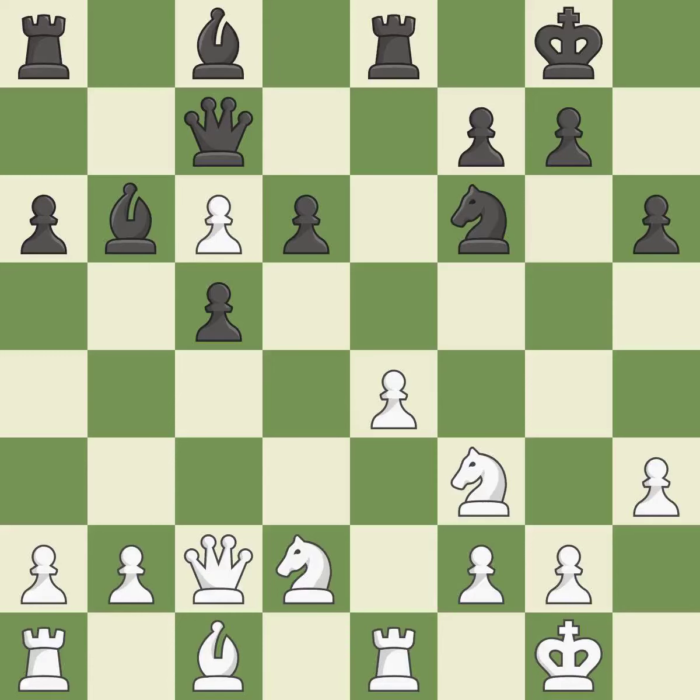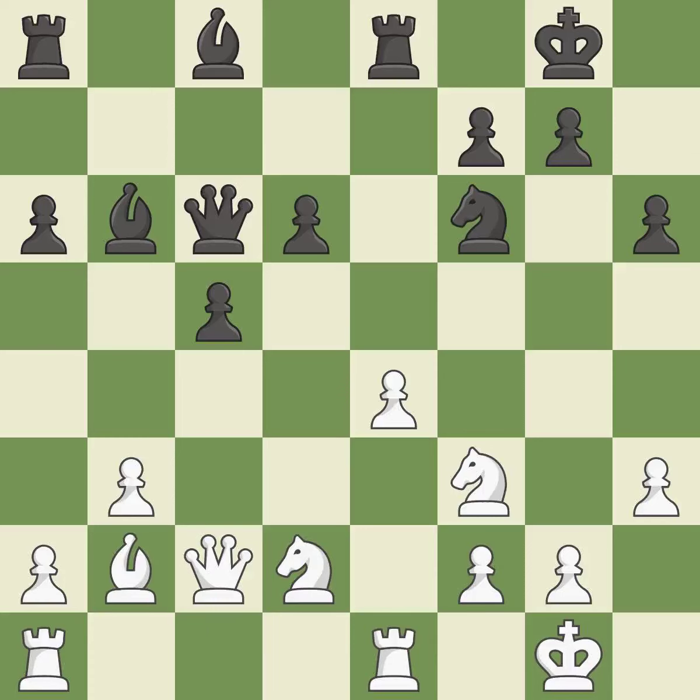By growing a queen from its beginning square, this activates the queen. That pawn was available for free. This connects the rooks, which helps them coordinate together in the future. This threatens to double the pawns in front of the king. This moves the bishop to a better location, allowing it to control more squares. This stops the opponent from being able to double the pawns in front of the king.